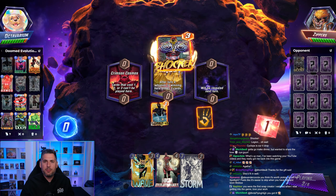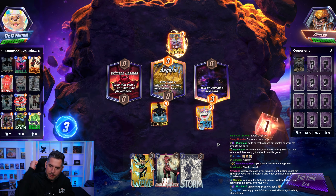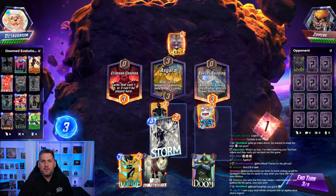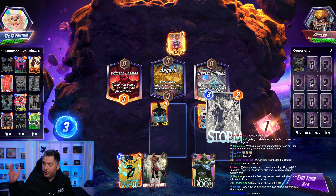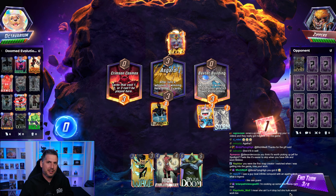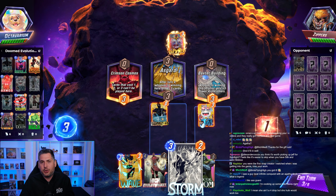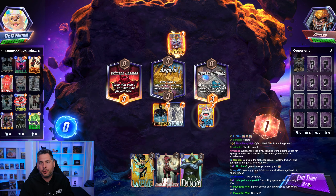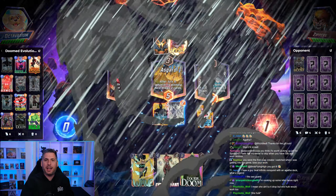You lost power on the Doom Bots when that nerf happened, but then you had Spider-Ham as a one-cost that was just bonking him non-stop — that made him feel absolutely terrible. Then all of a sudden you had a meta with so much control from Professor X, which obviously Dr. Doom hates because you can't put a Doom Bot in a Professor X location. So there were so many things working against Dr. Doom, but he's back. I'm going to showcase a deck I was using to counter Sheenot and Destroy, which is very popular in the current meta, and it was pretty damn fun to use Wave again.